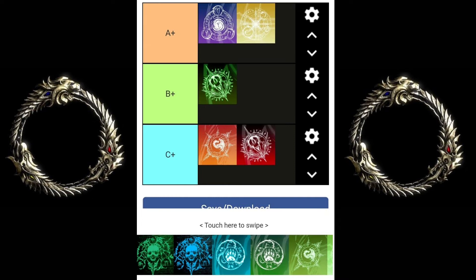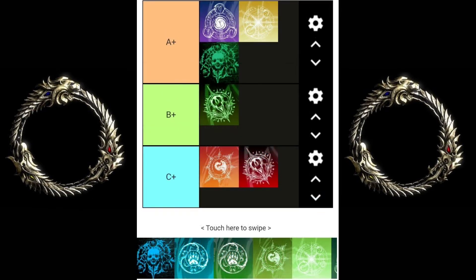Next up, Mag Blade — Magicka Nightblade — the opposite of Stam Blade. I put that in the C category, meaning it's hard to learn. Confusing toolkit — yes you have invisibility and shade, but the burst is hard to learn, the heals aren't that great, you're not tanky. It's just really not new-user friendly.